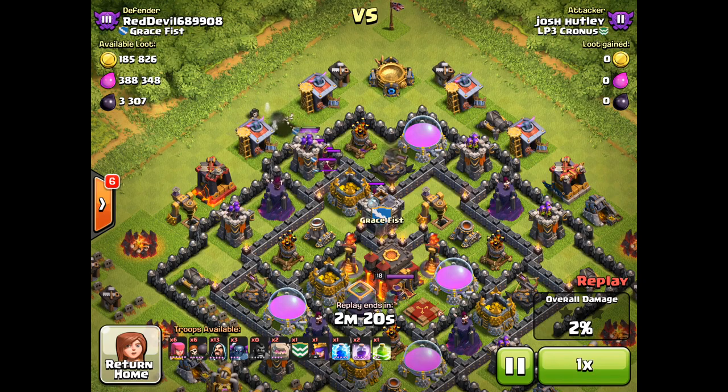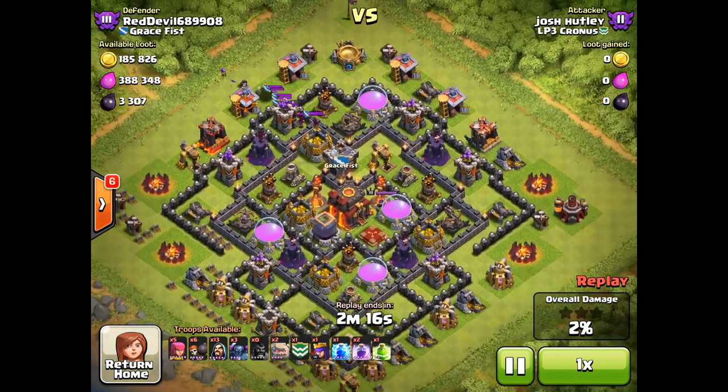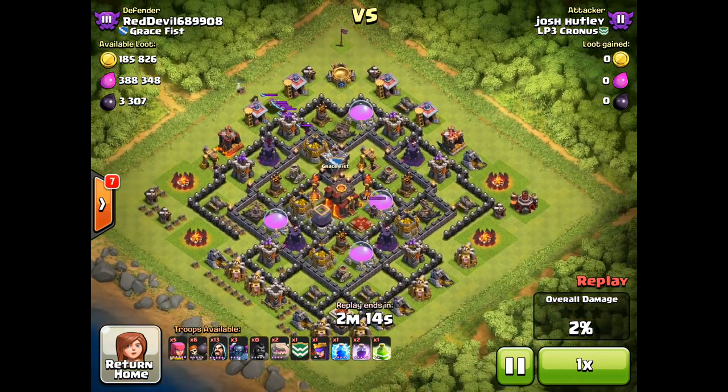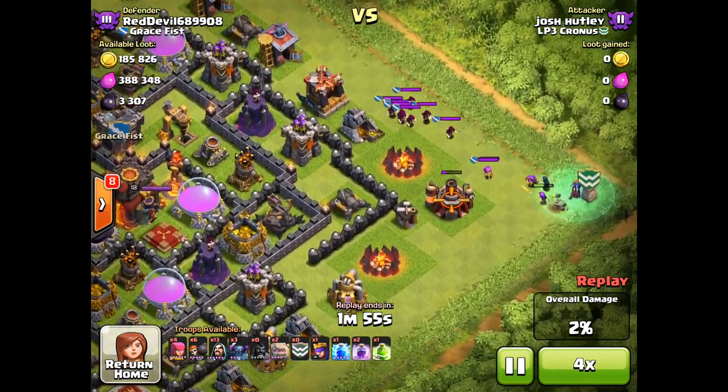We're going to look at a couple of great replays here, starting with Josh Hutley from LP3 Cronus. He is a Town Hall 9, and this is a two-star victory against a Town Hall 10. As we watch this successful Clan Castle lure, we can take a closer look at his army composition.